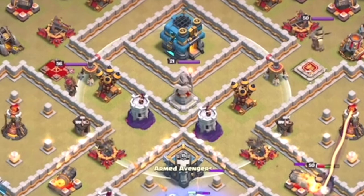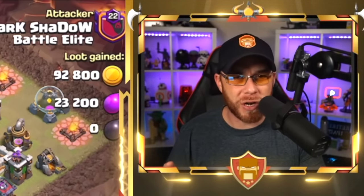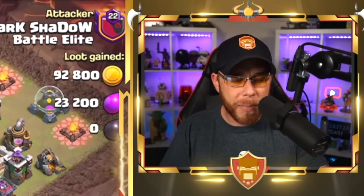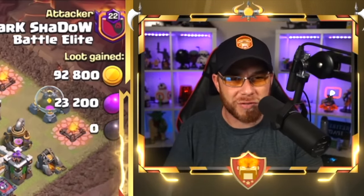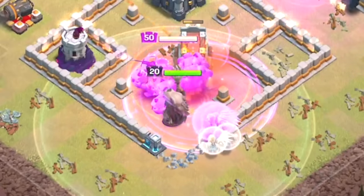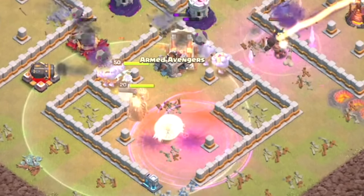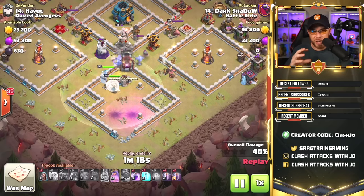You'll notice our Grand Warden is going to follow and protect the bowlers and the queen and the healers with his Life Aura ability, and his Eternal Tome will be used momentarily. Also note the defensive Grand Warden in this replay — placed in the center of the base with a Life Aura. A lot of times for defensive placements, players will place him near a hero or clan castle to provide Life Aura effects on defending clan castle troops, but it depends on how your base is built.